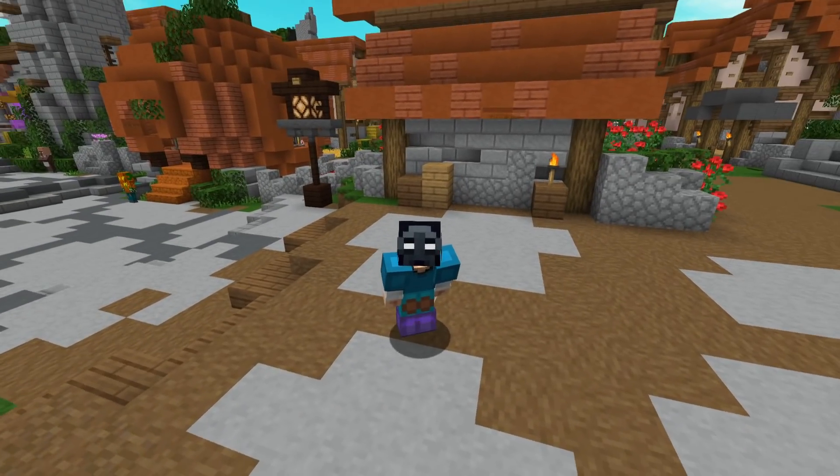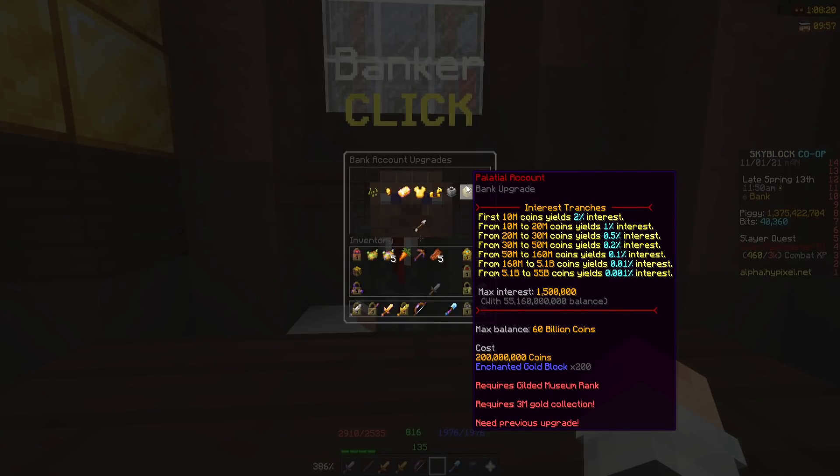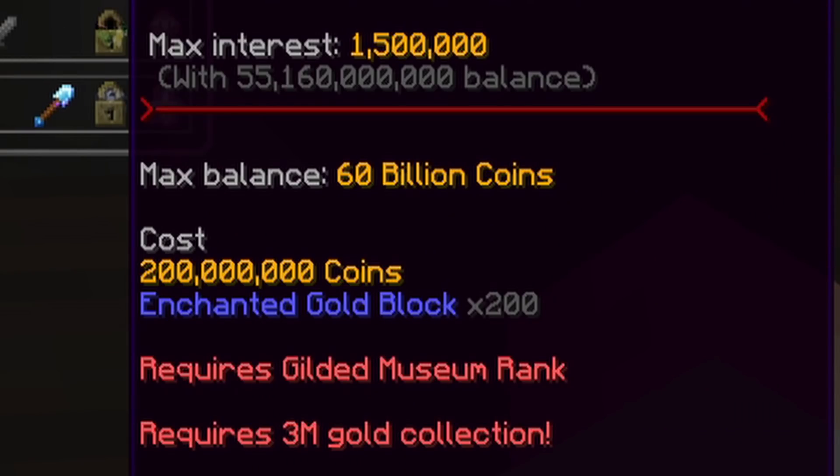Psyche! It's actually not going to work like that because 15H tested it and it didn't increase the damage at all. So this update is kind of useless unless you like 1.5 million coins every 31 hours.